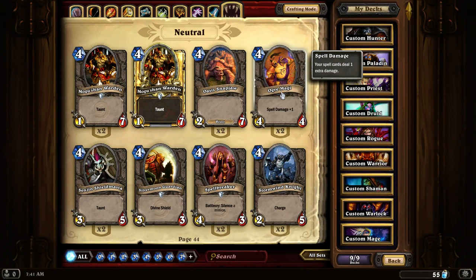Ogre Magi. Can't go wrong with this card in any sort of spell deck because it's a 4-4 with plus 1 spell damage. It's a really decent card for its summoning cost.